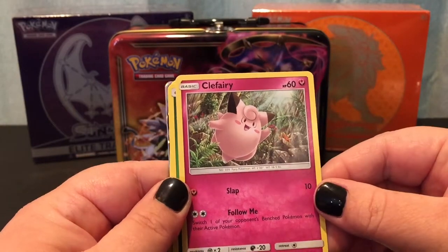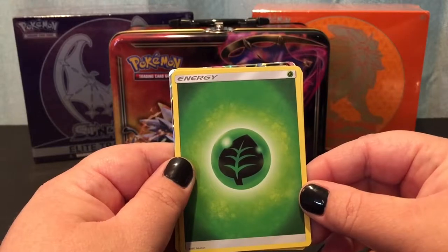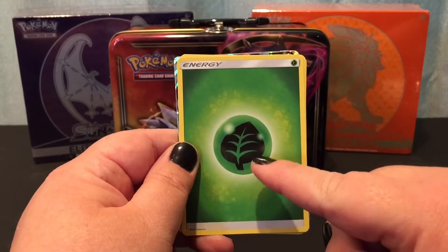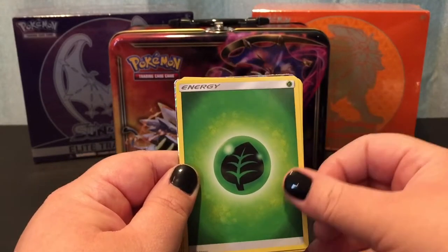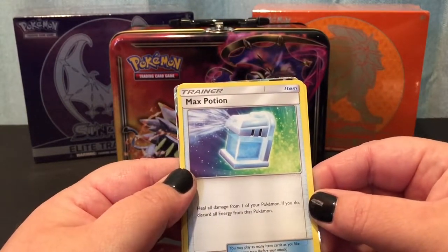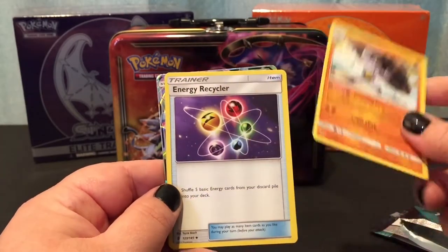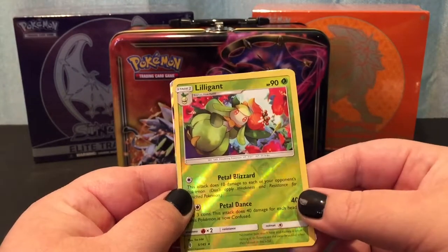We have a nice little Clefairy — a grass type energy. It looks like a leaf, though — come on, it does not look like grass! We have a trainer which is a Max Potion, that's awesome — heal all damage from one of your Pokémon. That's definitely going to come in handy for playing the game. We have a Machoke, that's cool, and then an Energy Recycler trainer card.